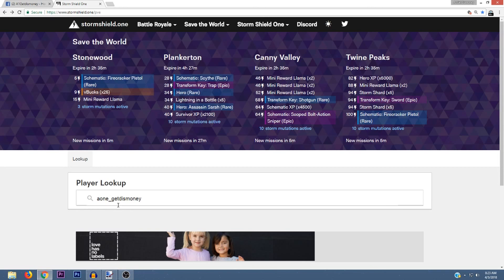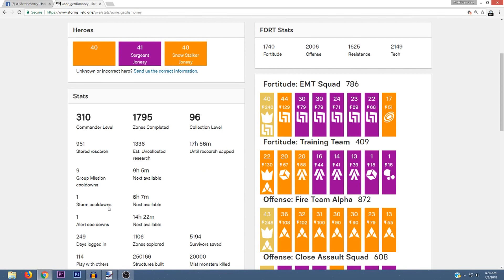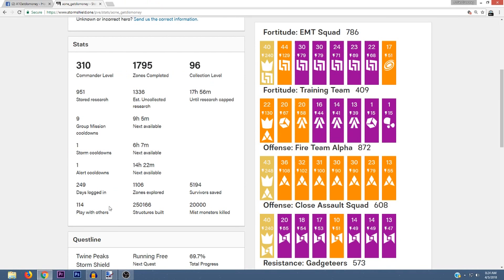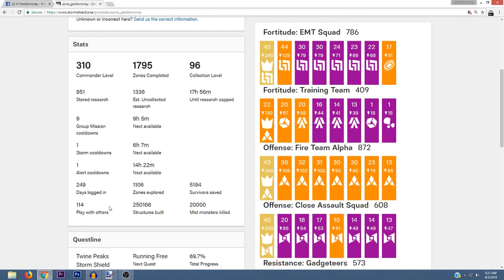You can tell how many alert missions you currently have available and how much time you have until you can get rewards from another alert mission by searching your name under player lookup. Once you search your name you'll see a screen with all your stats, your current loadout, and your squads. Look for the alert cooldowns — a number above it shows how many you have left, and it also shows how much time until your next alert cooldown. The cap is 3 every 24 hours.